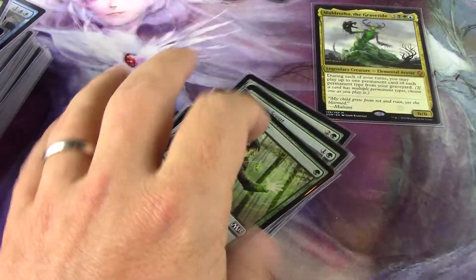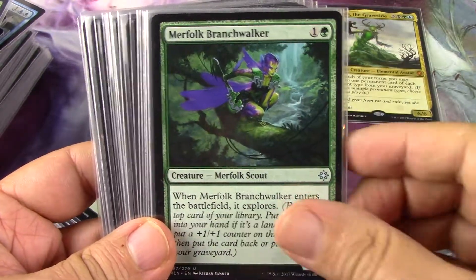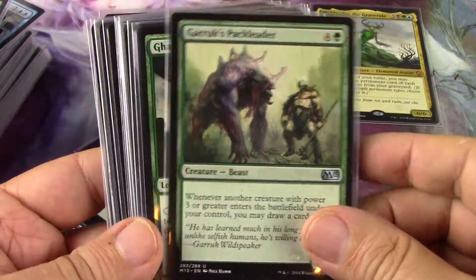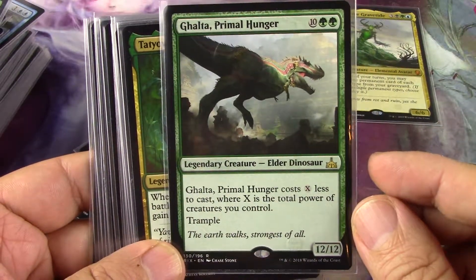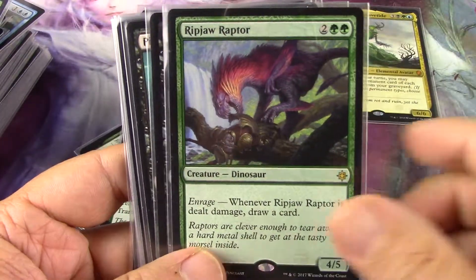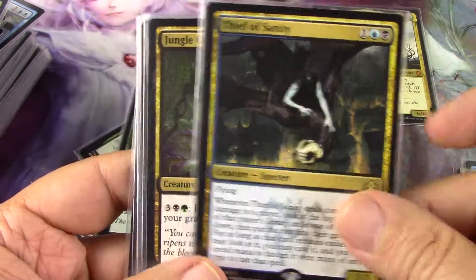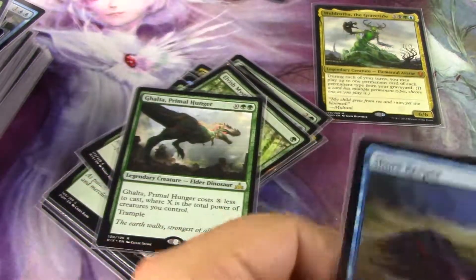I got rid of some great stuff — look at the pile of cards I got rid of. These are all great cards, but in a Muldrotha build I need my enchantments and I need my artifacts because I want to be able to swarm out of the graveyard. Even this guy went out — I don't know, maybe I regret that one. I love this guy too but that's just a dream. My deck is your deck, I love it, but I need to be super super picky.